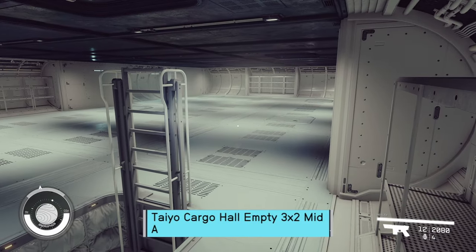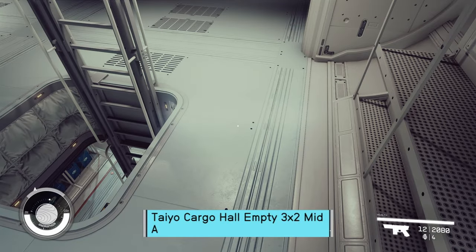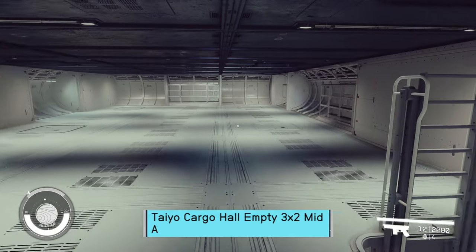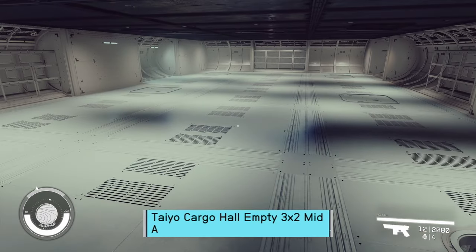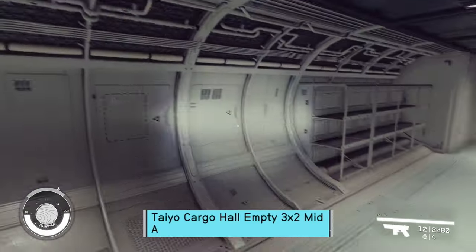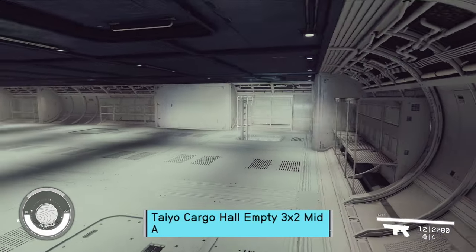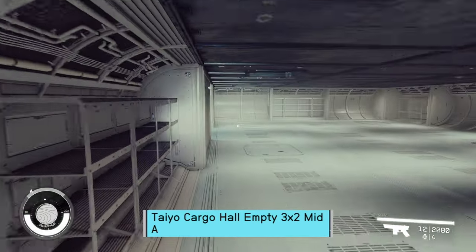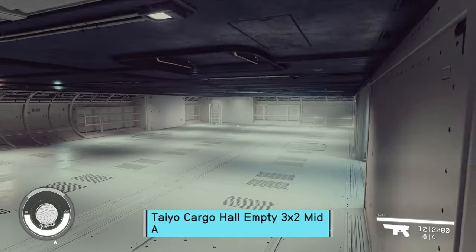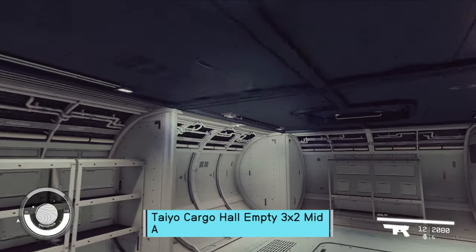Now we are at the 3x2 cargo hold for Taiyo. Interestingly, this is also white, but more like that tin colored painted white. I don't mind this white as much as Stroud's — maybe because it doesn't reflect as much. However, I don't love all the curved bulkheads, because it makes it really difficult to decorate onto, unlike those two flat spaces. But you do have a pretty open pallet. The ceiling's fantastic because you're not going to have any problems with height for tall objects.